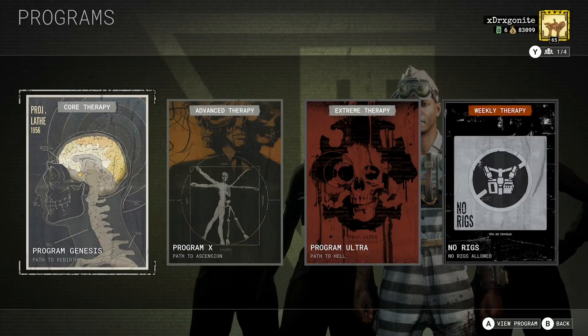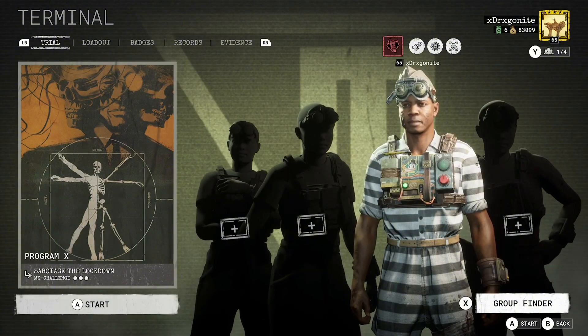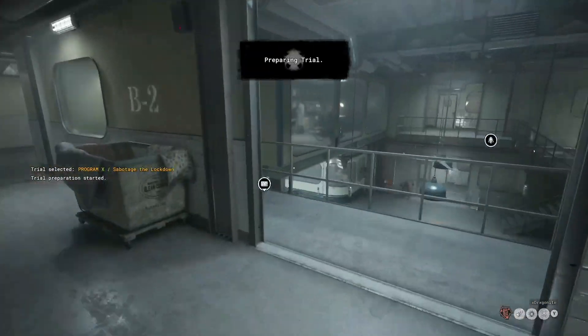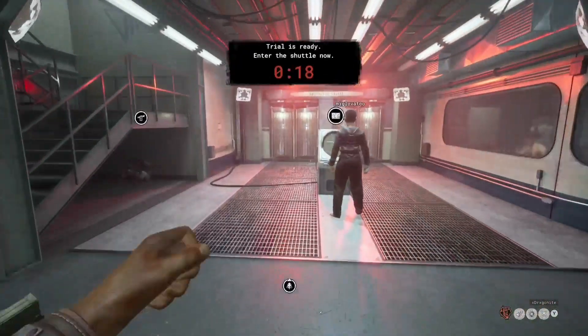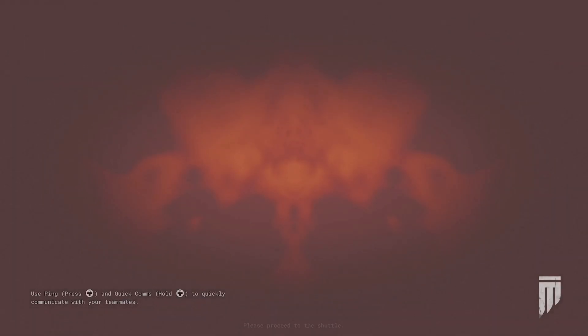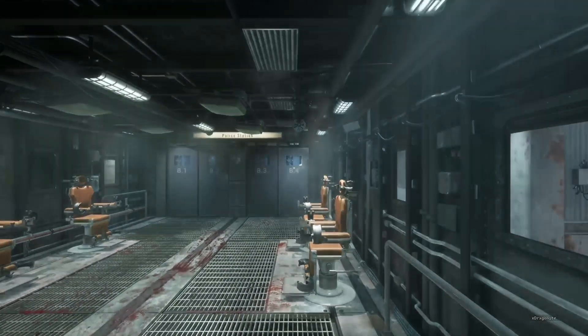For the trial, everyone in the Outlast community already knows — Sabotage the Lockdown. It is one of the fastest ones, and I'm going to show a reliable path I take that usually gets all the posters, which can give you the A plus rank. That A plus rank gives you two items instead of just the one, so it helps you get items faster.